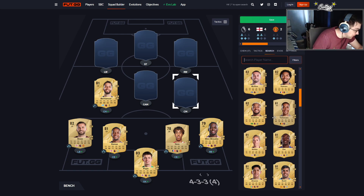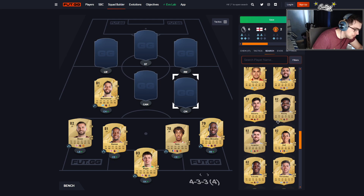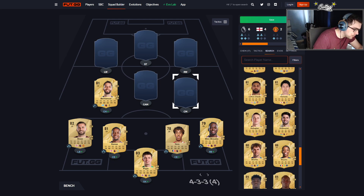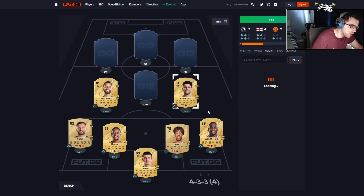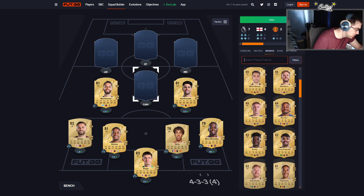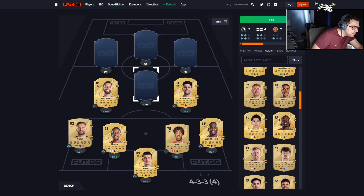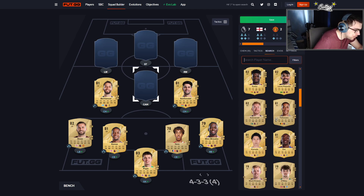For right center mid, I probably want someone a bit more attacking — maybe someone like Dominic Soberslay. We could put Saka in, but again these are rare cards so it'll be quite difficult. Soberslay is 81-rated and shouldn't be too expensive, though that's subject to change. For the CAM position, I'm thinking someone like Coolerski — he's got decent play styles, the stats aren't too bad, and he can also play right wing.